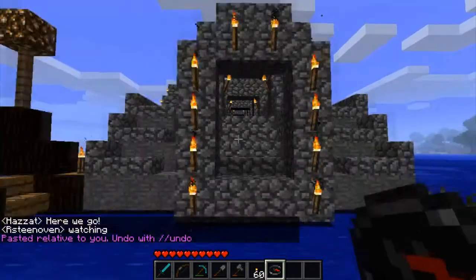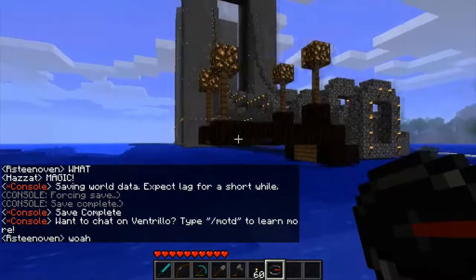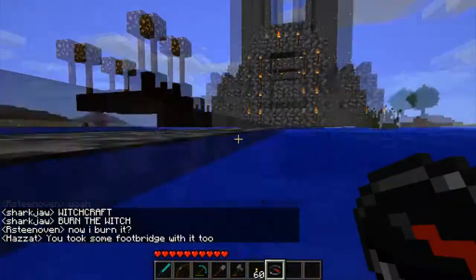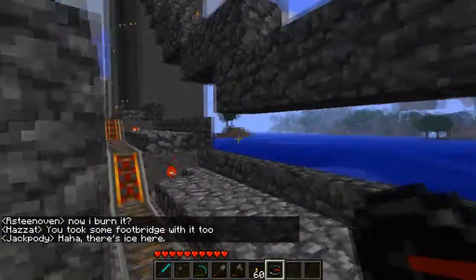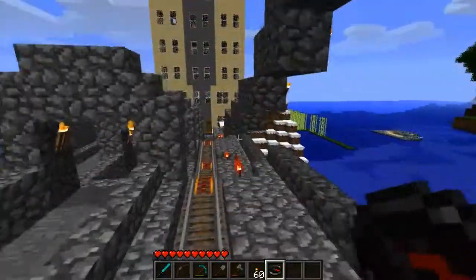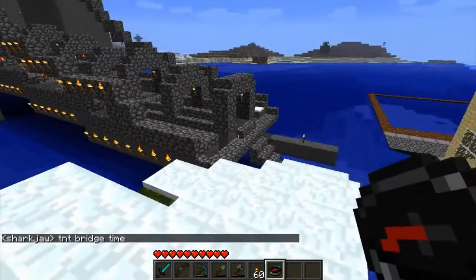And then I do the almighty paste. Bam! There you go — instant paste. Now of course there are some little problems. It caught off some of the bridge right here — it will grab whatever is in that box and copy it and paste everything else. So there's going to be some cleanup that we have to do. Obviously that half of the bridge has to go away. And over here it's copied some of the hillside. We'll just have to clean that up. But here is the bridge in its new location.